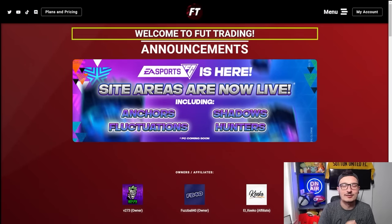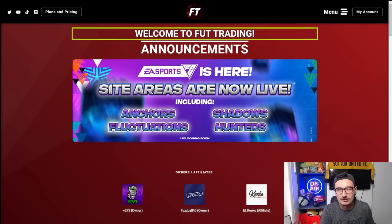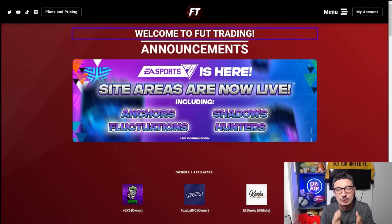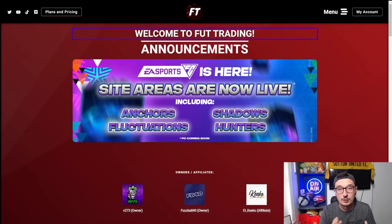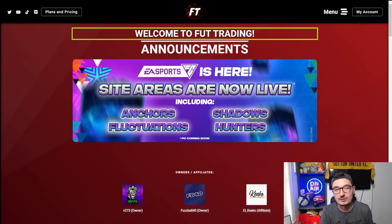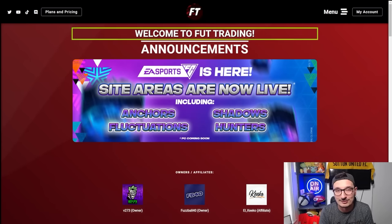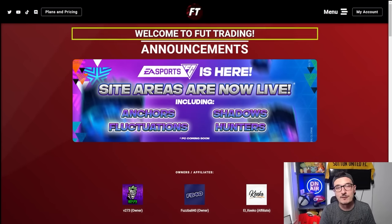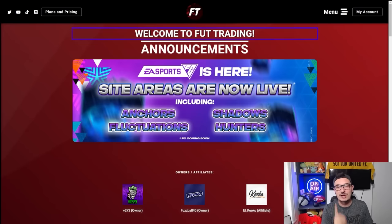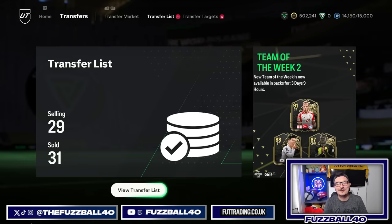foottrading.co.uk is now live and site areas are being rolled out all the time. Icons are live, fluctuations are live, chem styles are live and you guys will make millions of coins. We've got guys in the discord making tons of coins selling them and making profit from using the site. Tournament areas are also about to go live for competitive prizes — you'll never need to buy FIFA points again, we guarantee it.